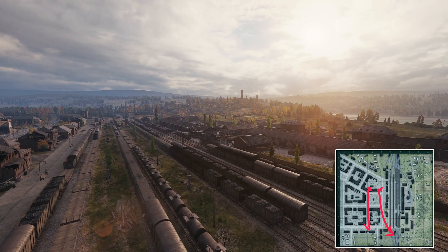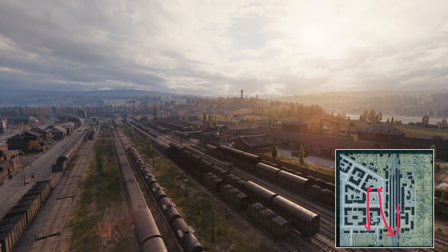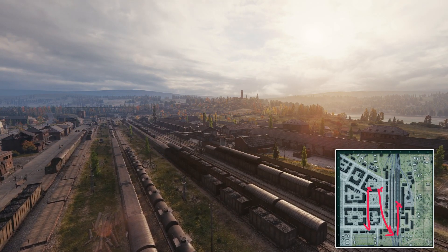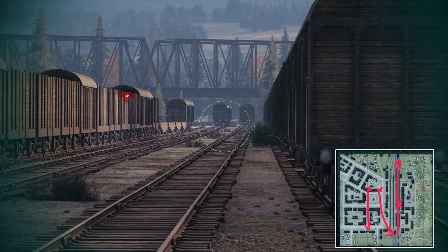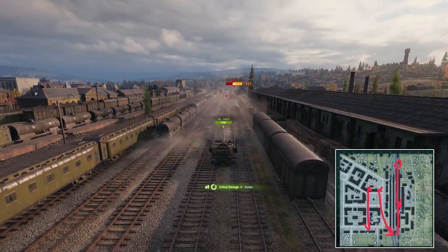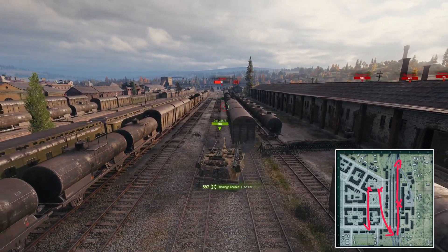If you happen to spawn from the south, it might be very valuable if you take this route here directly behind the rail cars, because from there not only can you spot how many enemies are crossing, but you can also shoot at them. For this though, you either need exceptional camouflage values or good side scraping abilities.